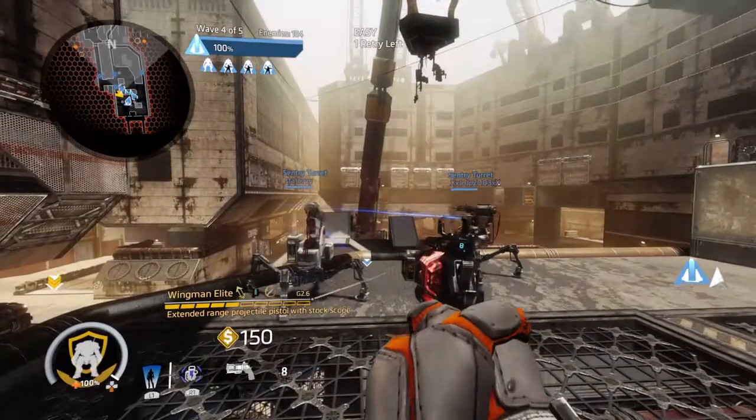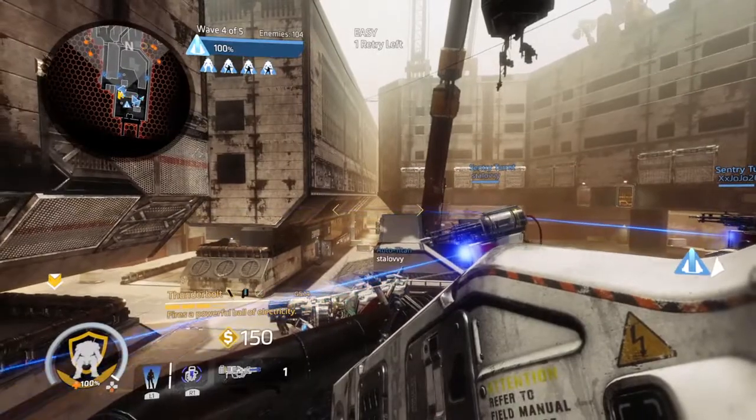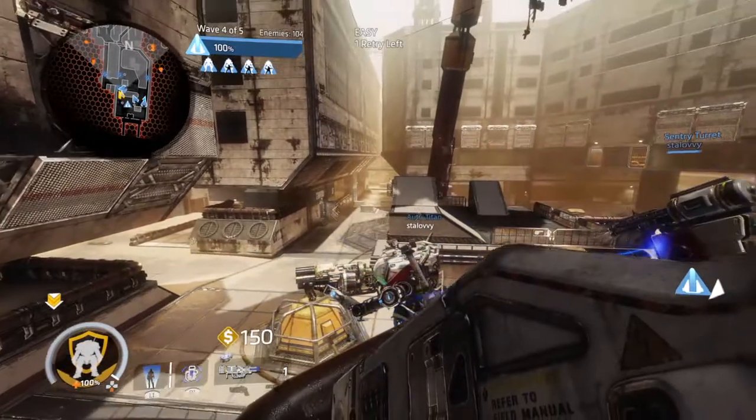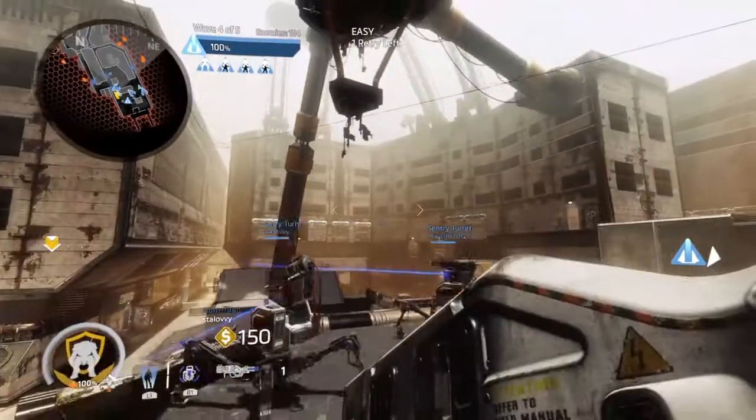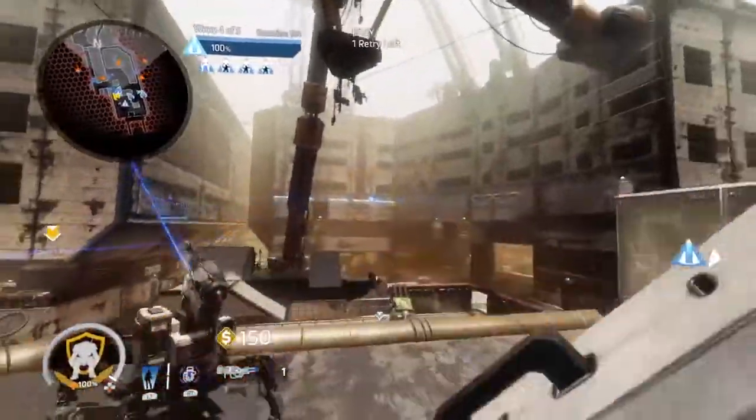Hello everyone, 3DHero here, and welcome to another Titanfall 2 loadout video where I bring you new loadouts to try every once a week. Today's loadout is going to be another Frontier Defense build that will focus on a typical crowd control loadout that can support and stun enemies for a good duration of time and allow you enough breathing room to focus on your main objective.